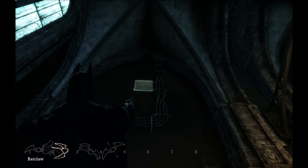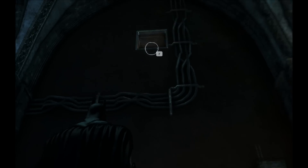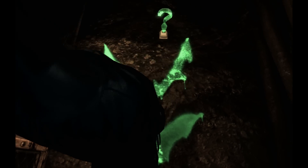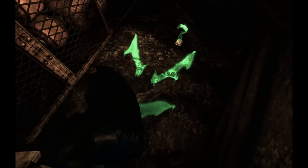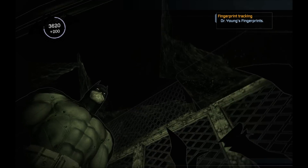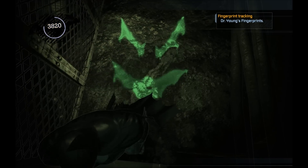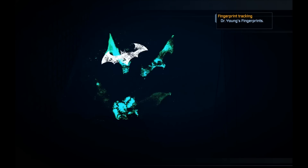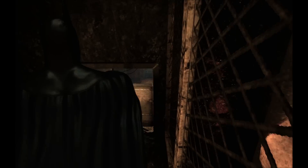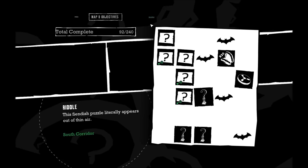All right, let's bat-claw that thing. Probably some secret stuff up there. You know I am not going to resist secret stuff if I can get it. Some interesting stuff painted on the floor there. Riddler trophy, right? Is there anything else in here? That's not something I should scan, is it? Okay.